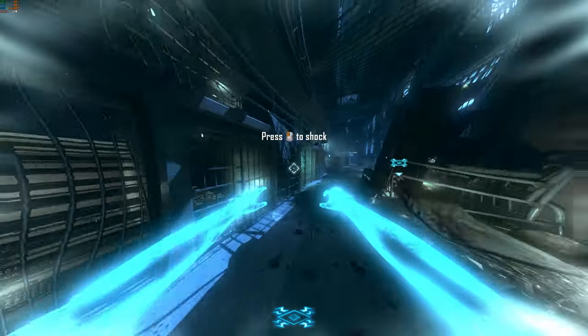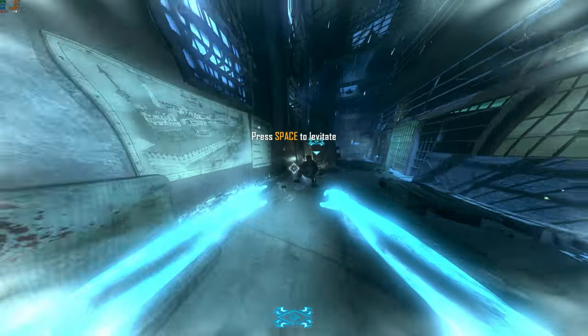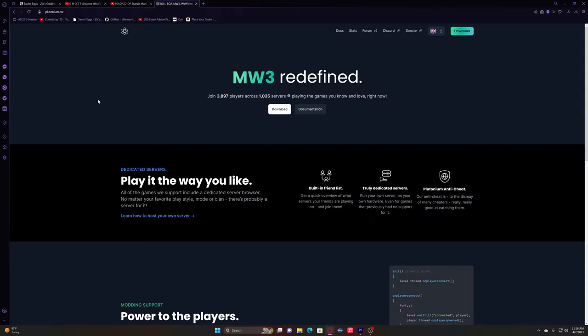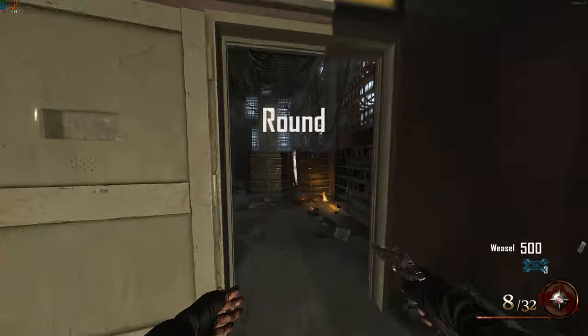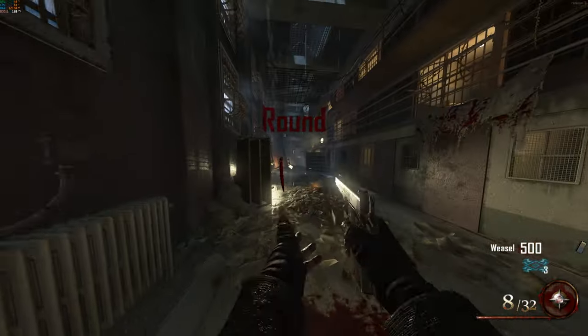Hey everyone, how's it going? Today I'm going to be showing you how to do the Mob of the Dead easter egg solo and co-op, but there are a couple things you need to do if you want to do this solo. Firstly, you will have to download and install Plutonium and set up Black Ops 2 with Plutonium, and you will also have to install the solo easter egg mod itself. I will have both of these linked down in the description, along with written steps for how to install the solo mod into your game files.